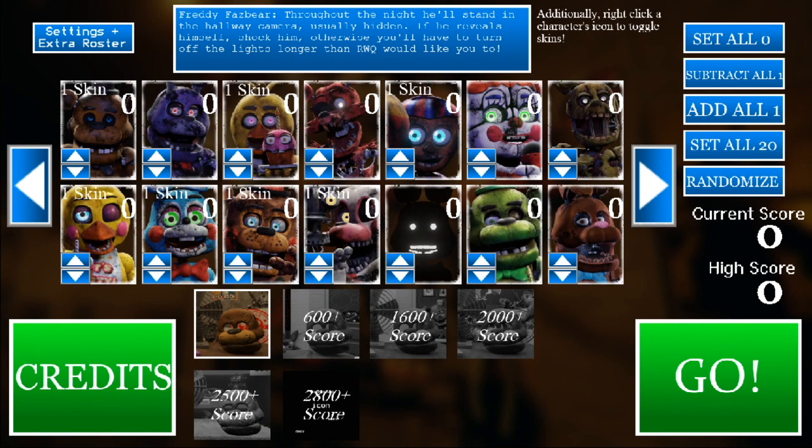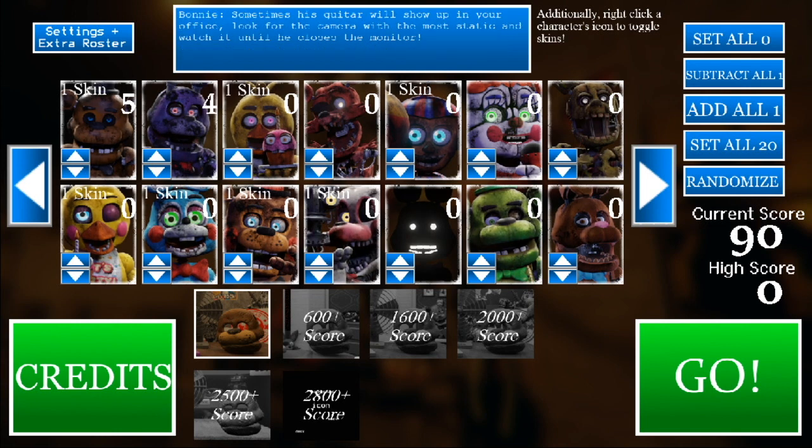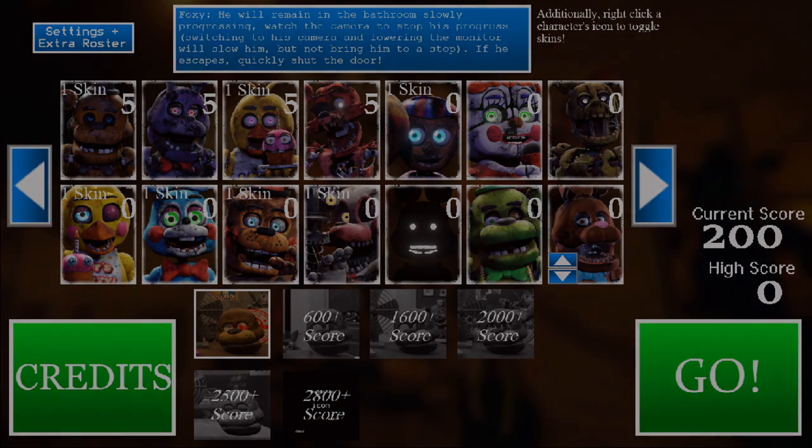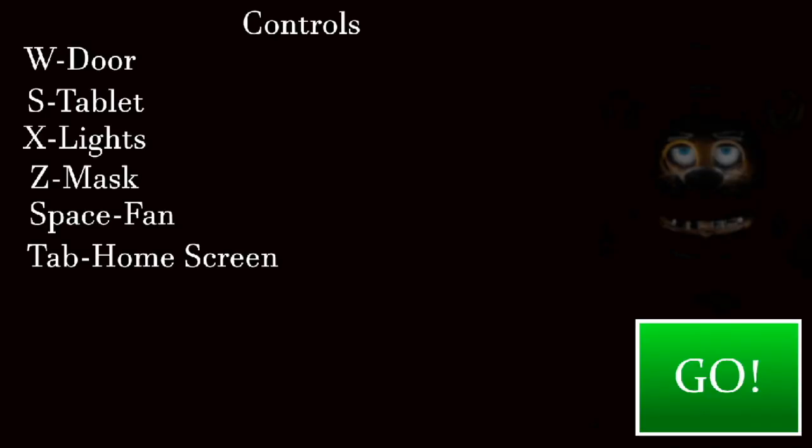I really don't know what I'm going to set all these animatronics to right now. For right now, I'm going to set Freddy to 5, Bonnie to 5, and Chica to 5. That's my plan. We'll also set this little Foxy to 5 as well. I don't know what 'one skin' means. You can actually see what all the animatronics do by looking at the description up top, but we're not really going to worry about that. We're just going to hop into it. If I need to, I will go ahead and read all those things.